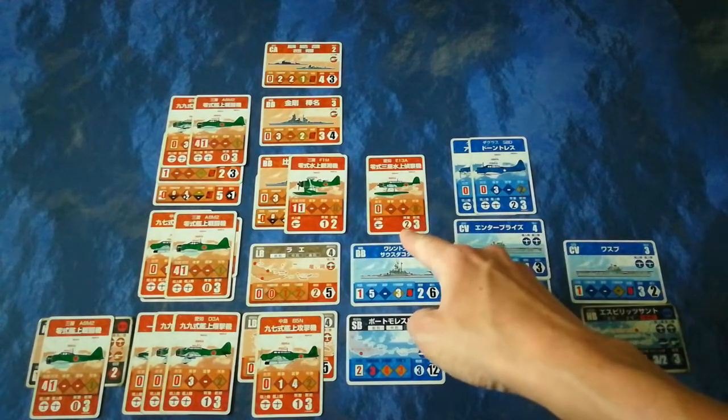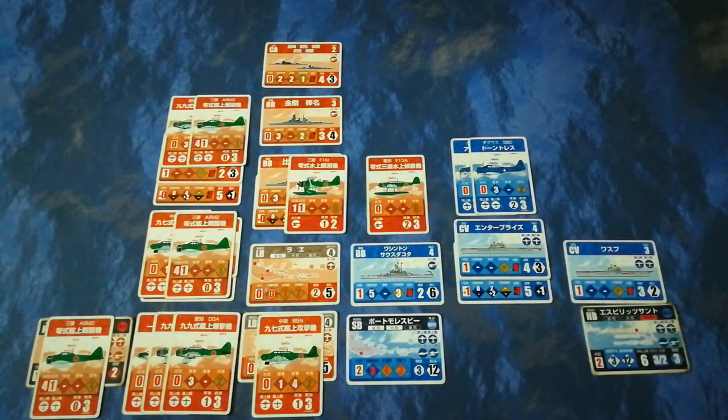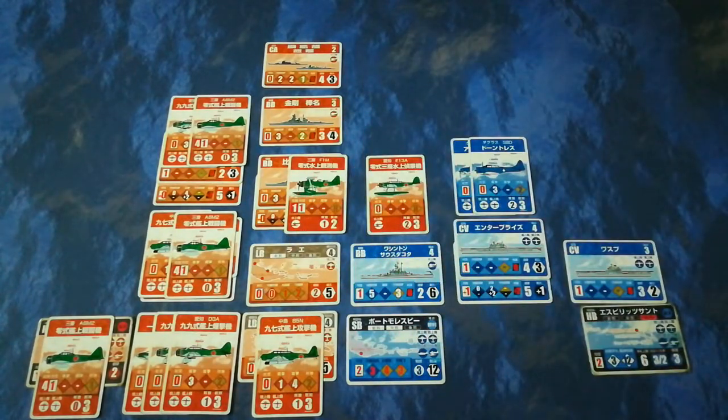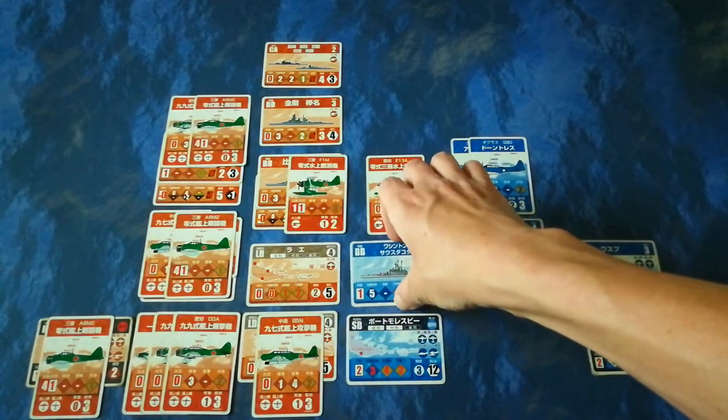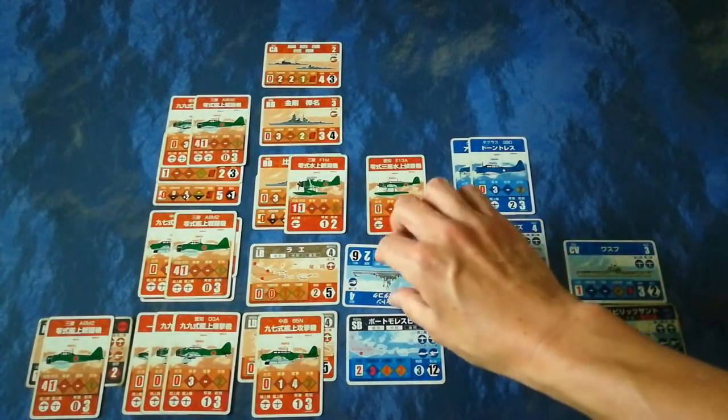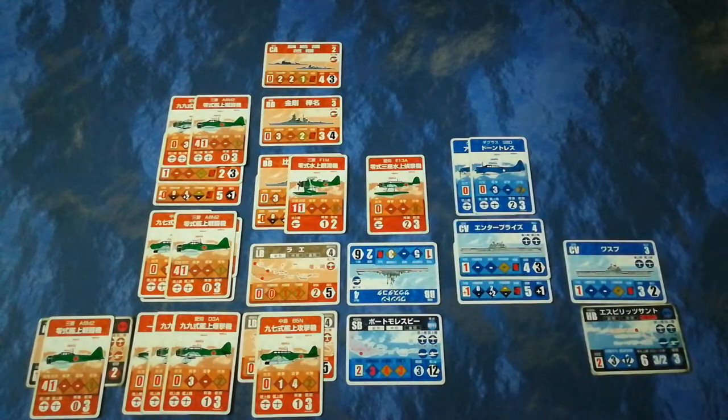The Jake has a recon value of 2. Rolling: the 2 was no good, but the 5 allows it to reveal the presence of a US battleship all on its own. Now — what are the Japanese to do? The obvious thing is to launch an airstrike, and they'd be foolish not to.